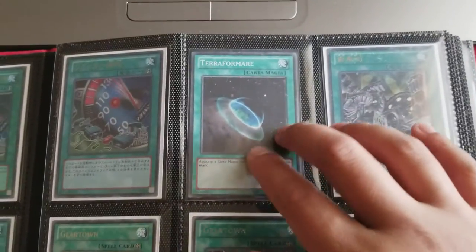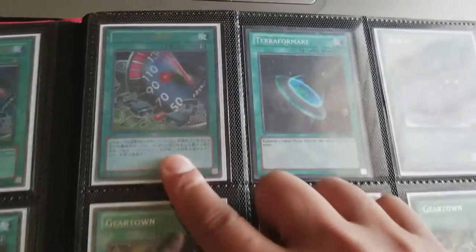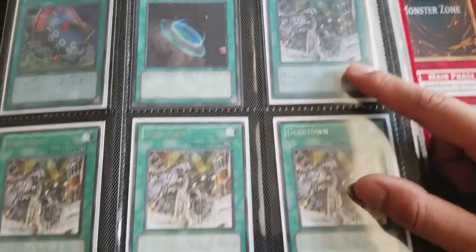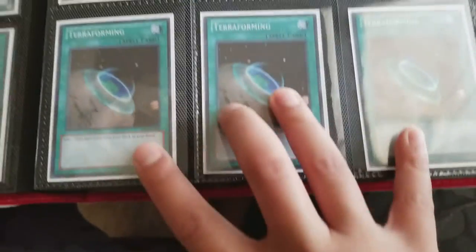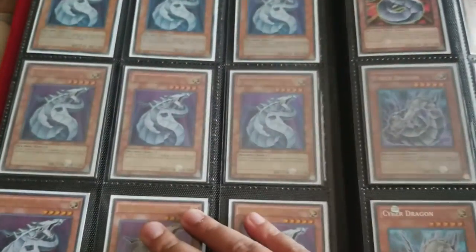This is an Italian Super Rare Terraforming. Japanese Ultra Rare Limiter Removal. Ultra Rare Gear Town. These are the Rare Gear Town from Turbo Pack 7. Super Rare Terraforming. I used to have the French Super Rare from the Astro Pack.